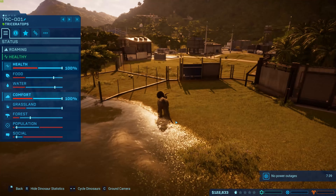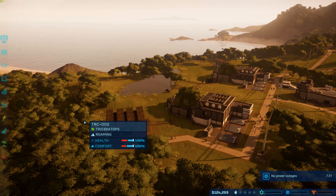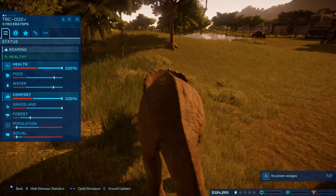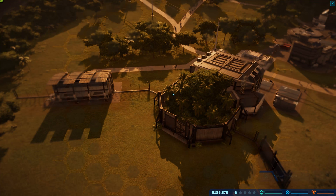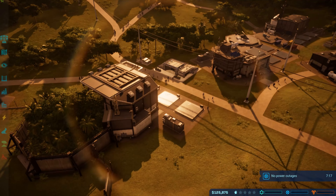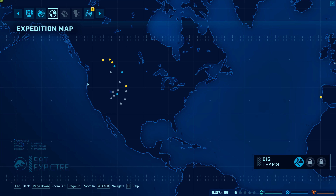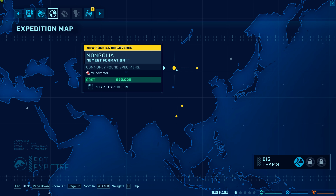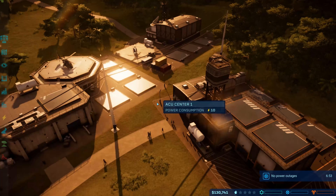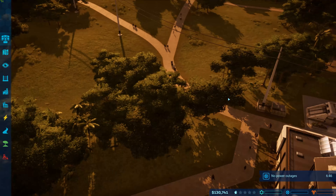We got our Triceratops — aren't you just a beaut? There's a second one over here. In terms of what we have, that's pretty much it. I have no way of getting additional dinosaurs, however. That doesn't mean I can't work on getting some other fossils. I noticed over here there's Velociraptor — that's one thing I really want. It costs $90,000 in order to get that, and I need the money for the fossil center first.